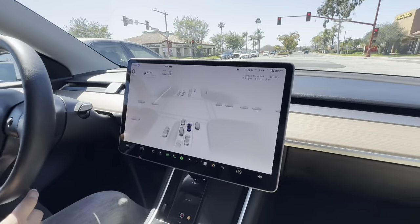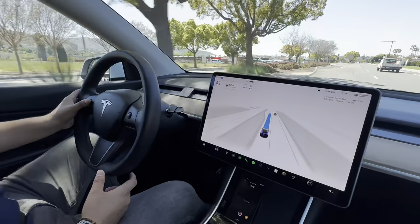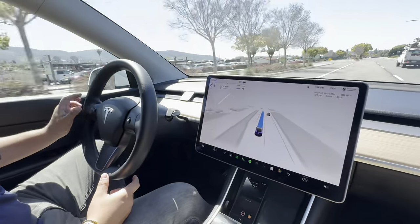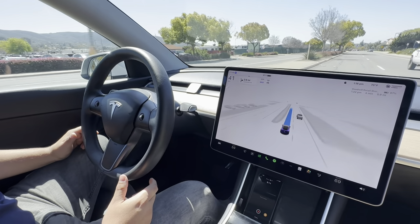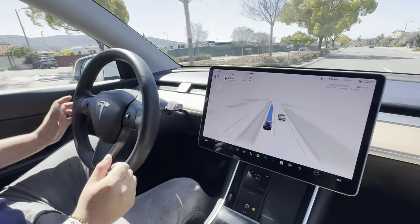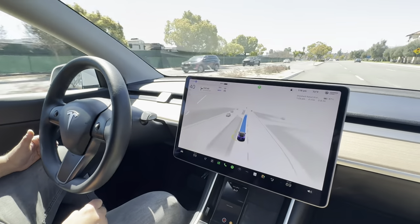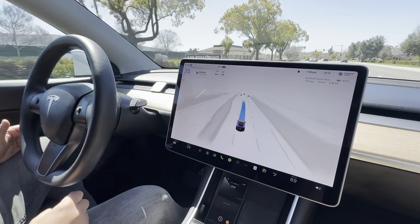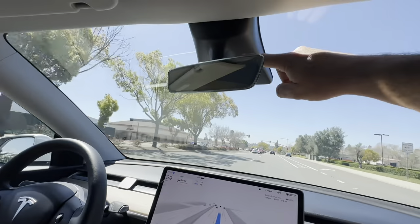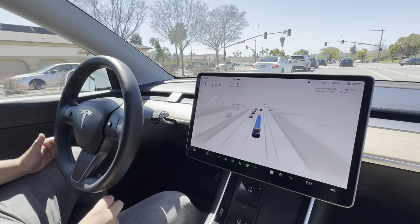Nice. So when it says 'apply force on steering wheel,' are you just tapping a button? Yeah, so with version 12.3, you're able to use the scroll wheels. With 12.2, you're not able to use them — they cannot disable that. They call that the nag. So even though it's reading your face right now, it still requires the nag?